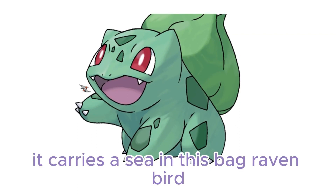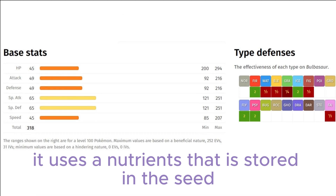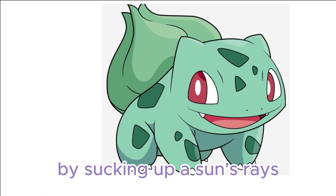It carries the seed on its back right from birth. As it grows older, the seed also grows larger. While it is young, it uses the nutrients stored in the seed on its back in order to grow. Bulbasaur can be seen napping in bright sunlight. By soaking up the sun's rays, the seed grows progressively larger.